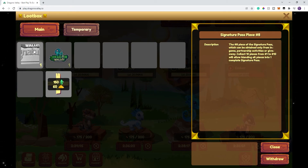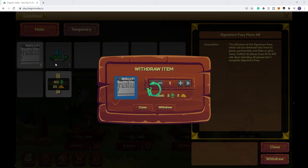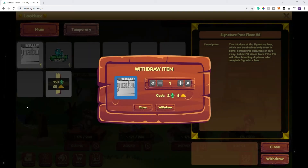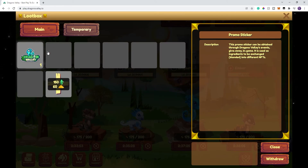Now that this is fixed, let's go ahead and withdraw these. I have a piece of a signature pass. We just click on it, click withdraw, and it'll give you this little screen which will allow you to — if you have a few of them — stack up to five. If you have five, you can click them all at once or one at a time. I only have one, so we'll go ahead and withdraw. I did click to approve the transaction, and this will get moved over to my WAX wallet. An NFT will actually be created or minted, and now that'll be in my WAX wallet. I can collect those, I can sell those.